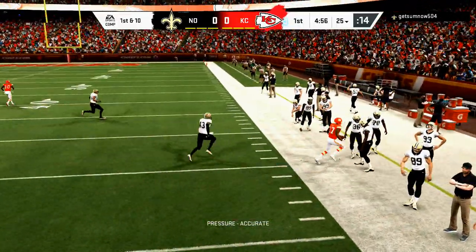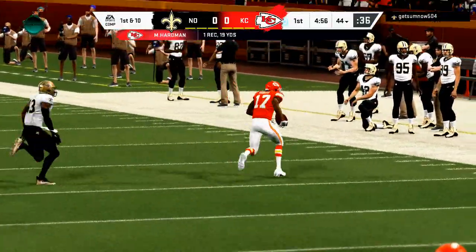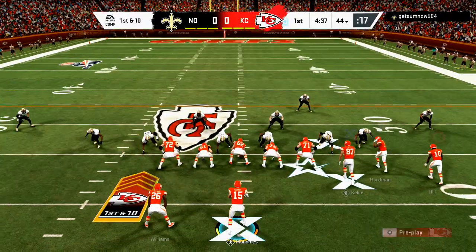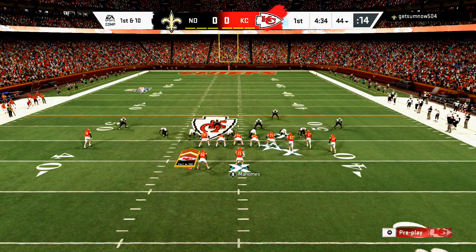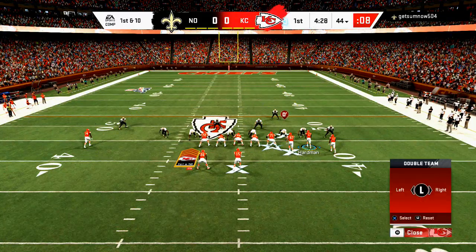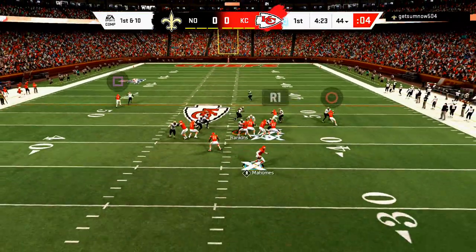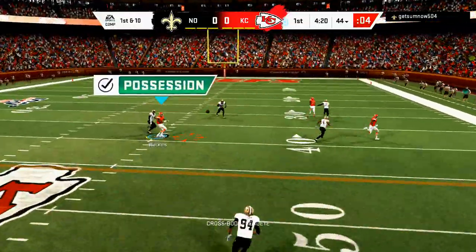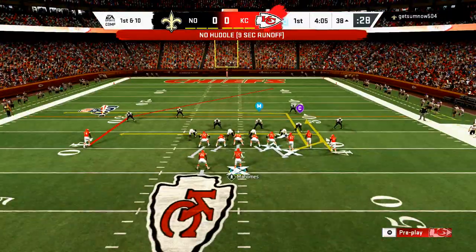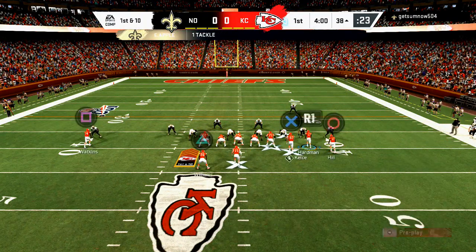What I do on the opening play is one of the most overpowered things you can do this year in Madden. You just want to have a corner route - like Hardman is on right here - this play deep corner from the gun bunch. I tend to double team the guy farthest on the right side and then slide my line to the right. With a throw on the run and a good dashing dead-eye quarterback like Patrick Mahomes, it works really well.